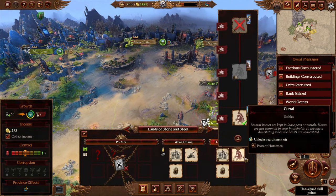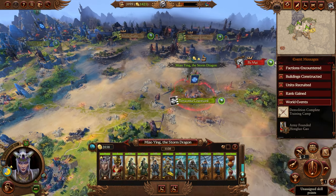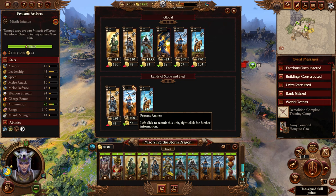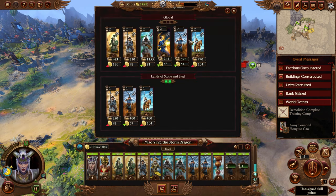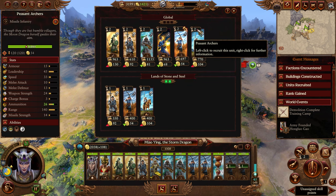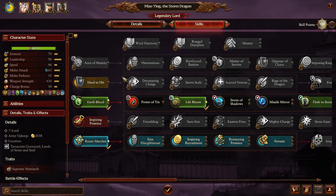Occupy the settlement. Terracotta Graveyard has nothing useful — demolish that building, we don't want those units. Recruit two more peasant archers. Don't use global recruitment if it takes more than one turn — it's not worth it in the early game.